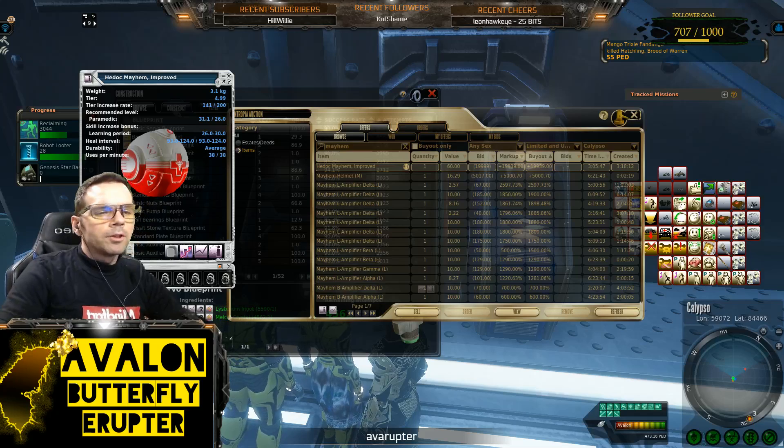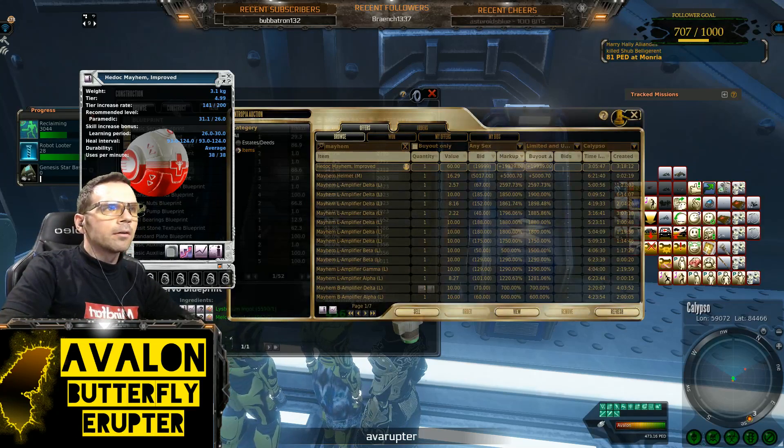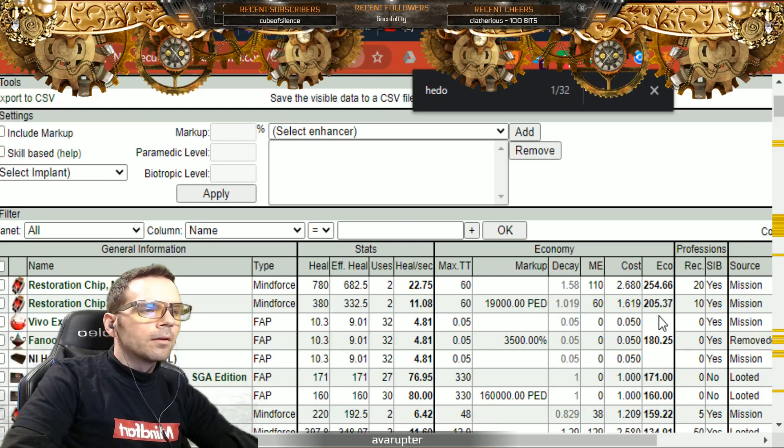The purpose of a restochip — the main reason is because of that eco number. Right here, notice that it's practically free heals. 200, and that's improved.